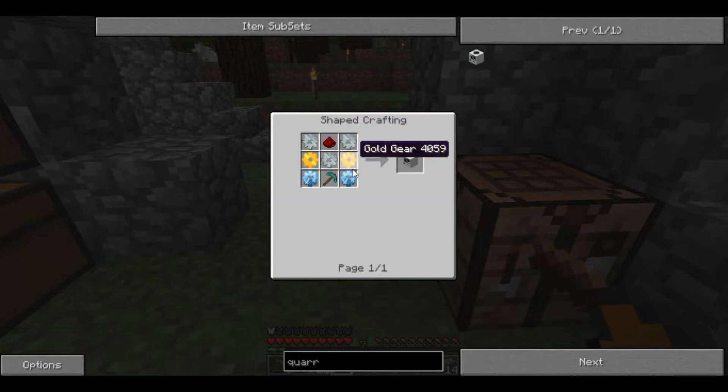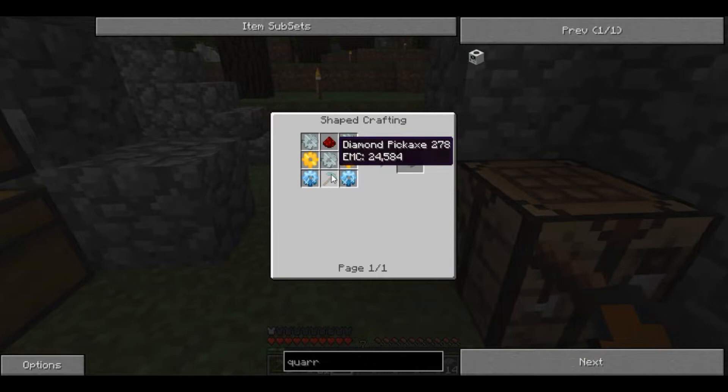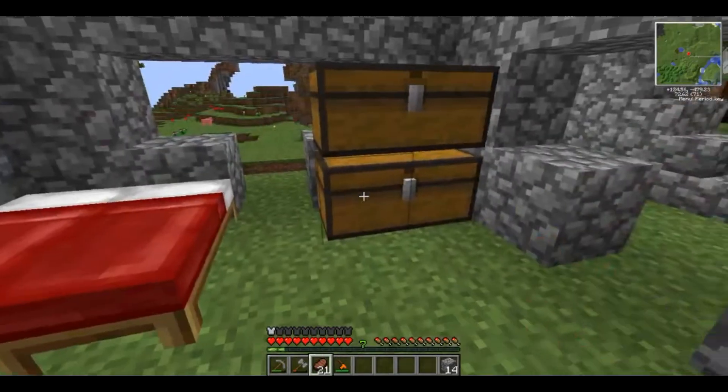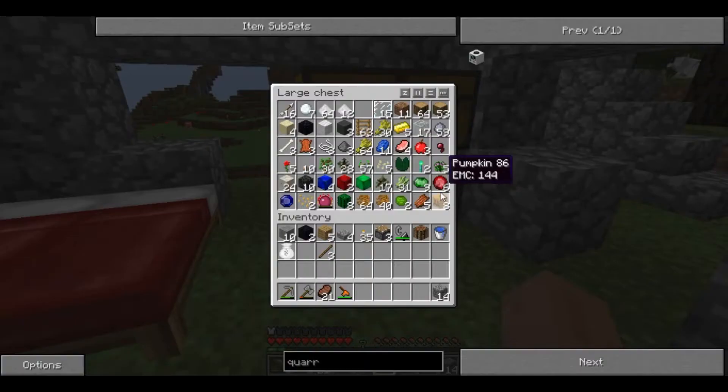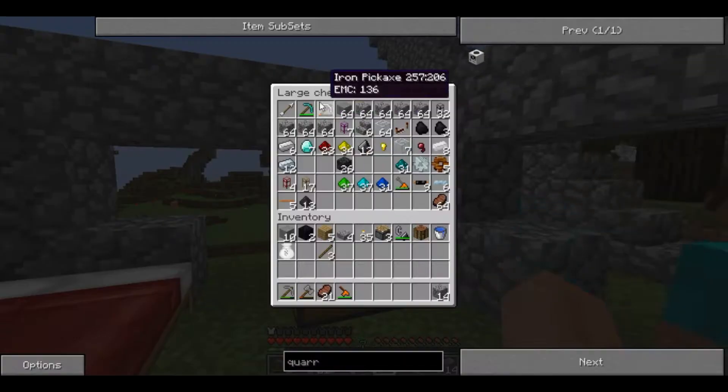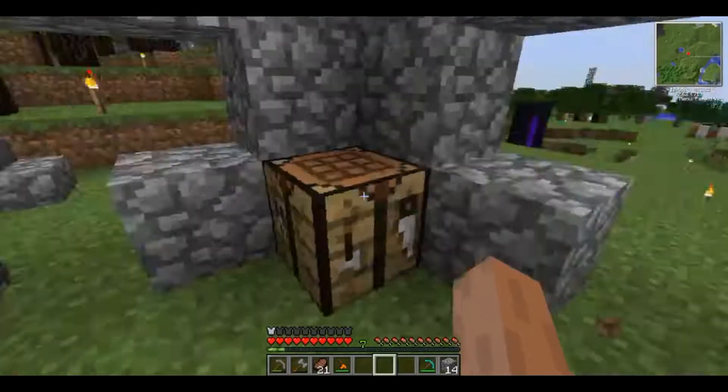We need an iron gear, a couple gold gears, some diamond gears, a diamond pickaxe. Diamond pickaxes are worth a lot of EMC — three diamonds worth of EMC. And two more things. We should have a diamond pickaxe there, plus enough diamonds for this, plus some gears.